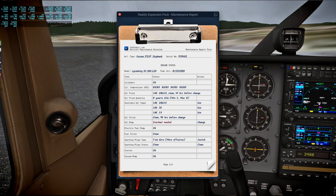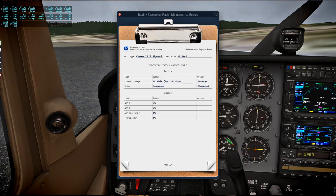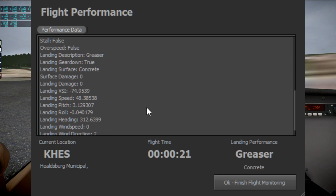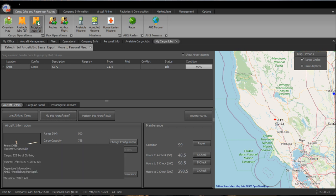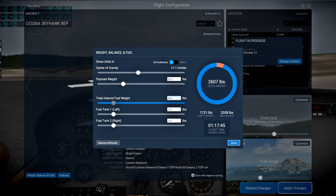After that landing I'm checking the condition of my plane and we can see an overhaul is needed. This is part of the Reality Expansion Pack for the Cessna 172, though we're not going to be dealing with that for very long because I'll be upgrading. It was apparently a good landing but a very short flight time. Now I can pick up my goods — 822 pounds of clothing — which I'll be delivering to my main home port at Marysville in the Central Valley, close to Yuba City. The job fee is $4,900.